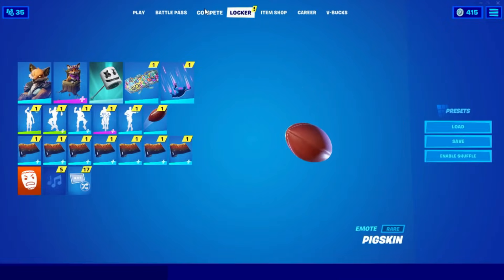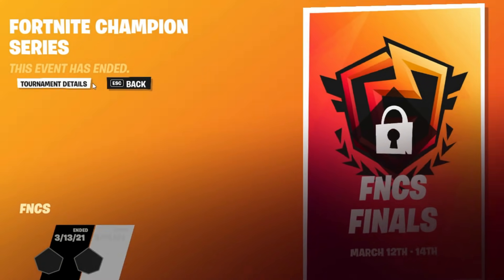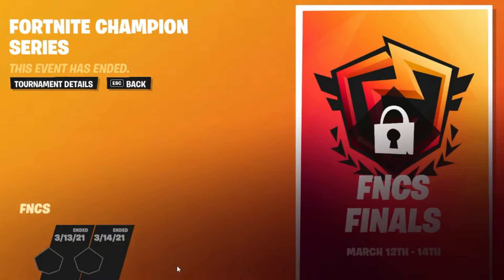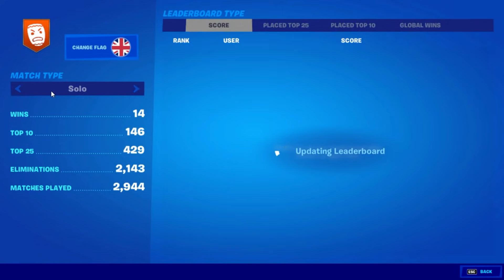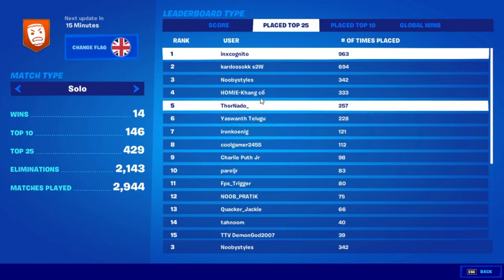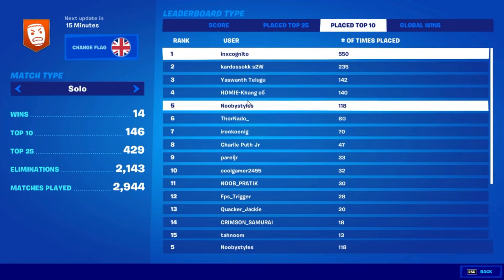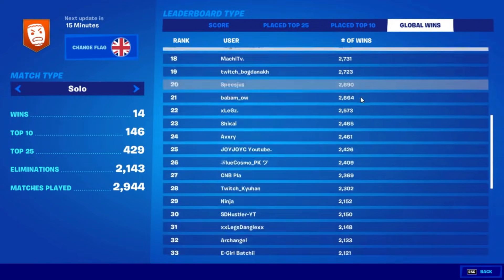After that, go into Compete and choose any event you see. Go into Event Details, then Tournament Details. In Tournament Details, click on the last thing — 'Each Elimination Plus Two Points' — just click it once, then back out. Go to Career, go to Profile, go to Score, go into your name and click it once. After that, do the same for Top 25, then Top 10.